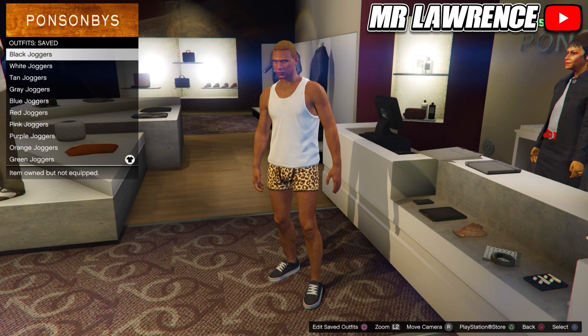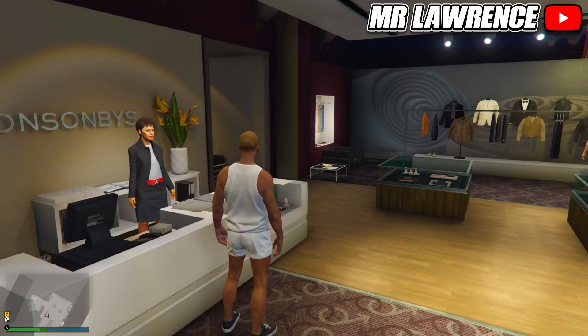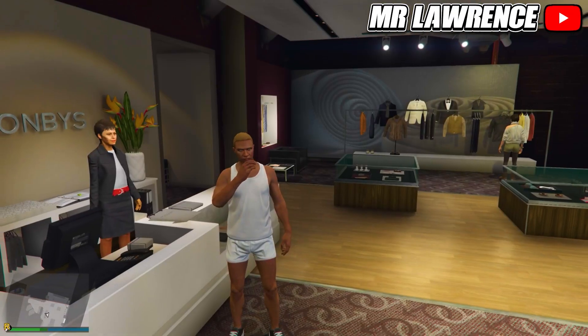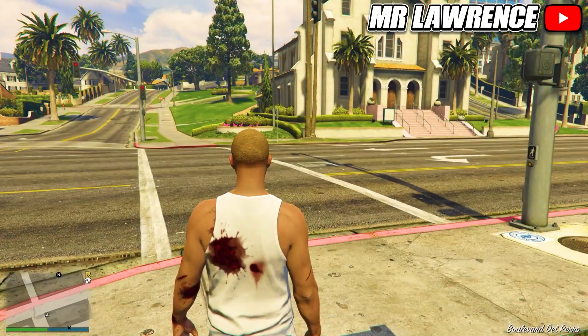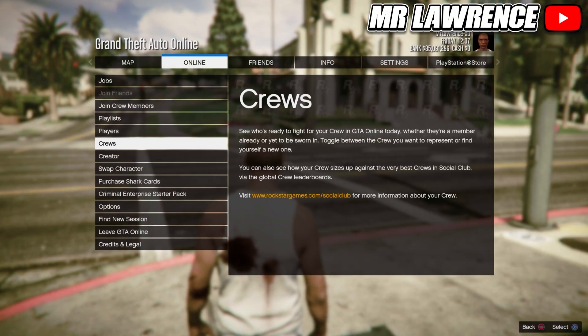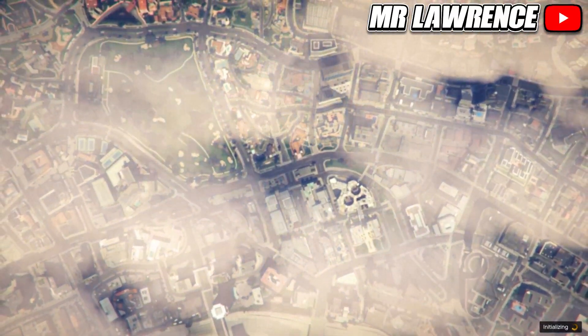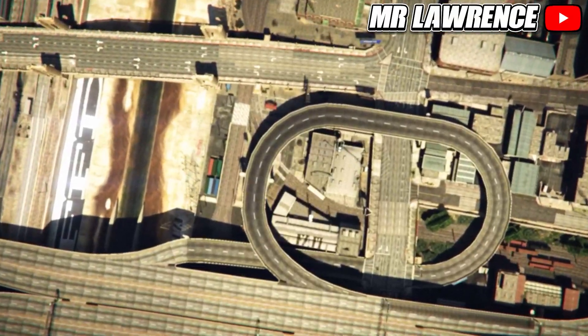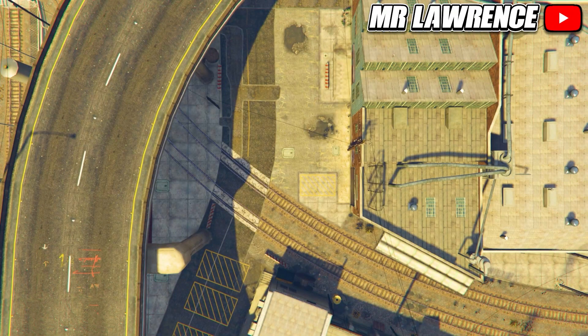You should have this outfit in 10 different outfit slots with different shorts. Equip them all once, and then take the easy way out through your interaction menu. This will force a quick save. When you respawn, open your pause menu, go to online, and start the creator.